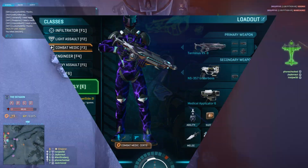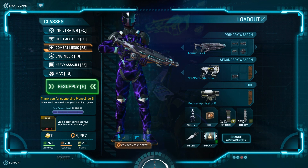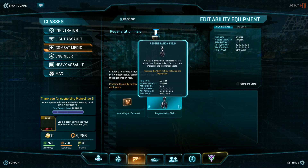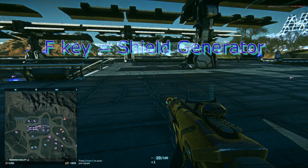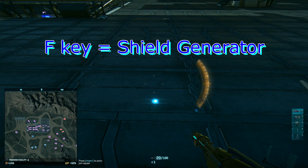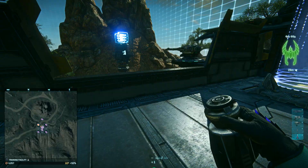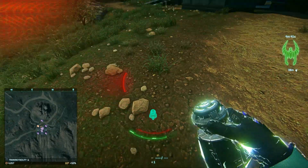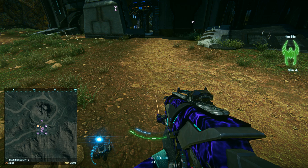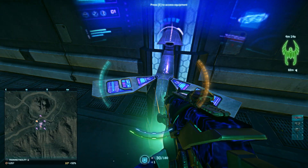The combat medic has finally finished medical school and is now ready to play with some additional toys and buffs. The ability slot can now be retrofitted to carry a shield regeneration tool that can repair shields continuously in a 7-foot area. Hit the F key to pull it out of your doctor's bag and deploy it with the left mouse button. Note that this replaces the AOE heal ability, so you can no longer heal in an AOE around you or heal yourself outside of shields.